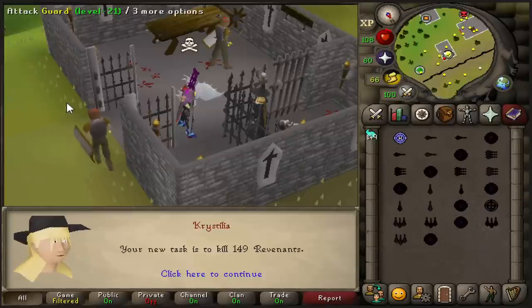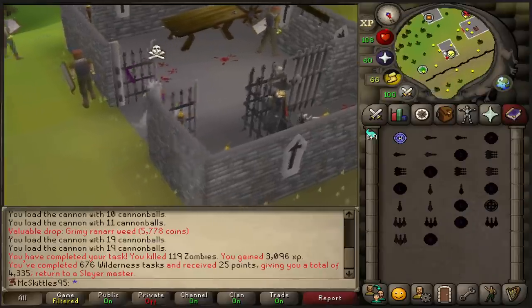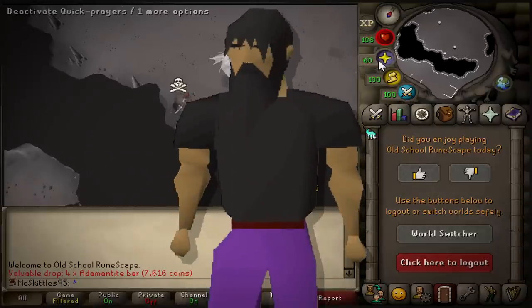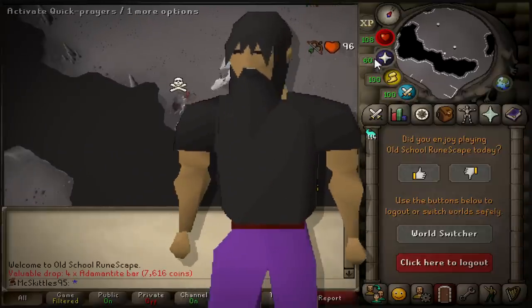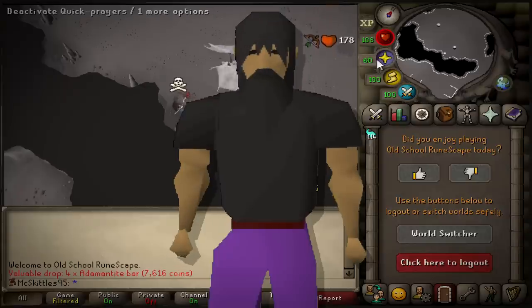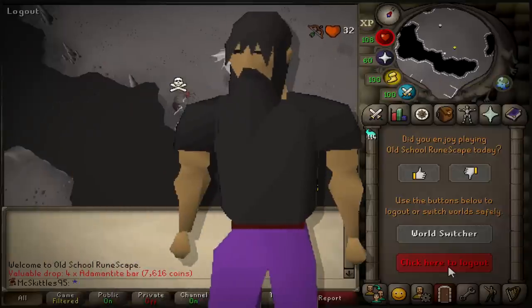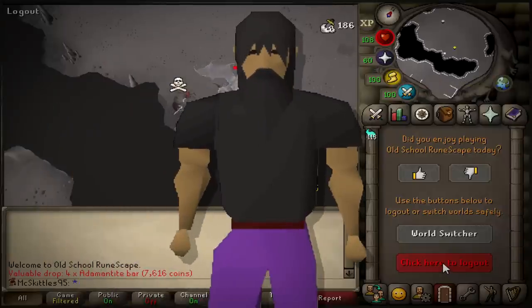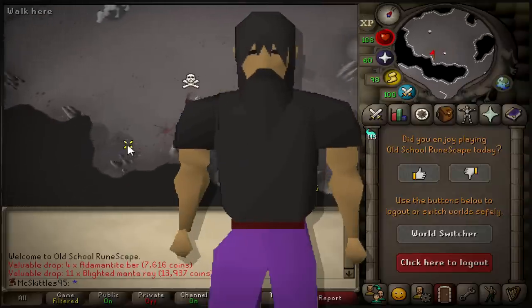That is the biggest Revenant task that I have ever had. Now, remember when I said that this method is not safe and if someone knows what you're doing it is incredibly easy for them to hit you — it turns out that this guy was a scout, and I even had the feeling that he was, but I decided not to change worlds. And let's just say that I paid the price.